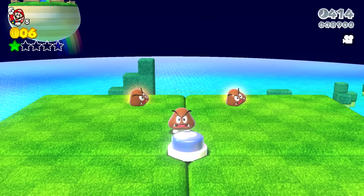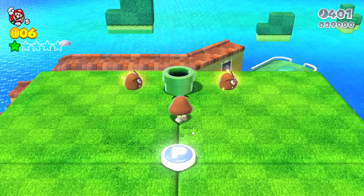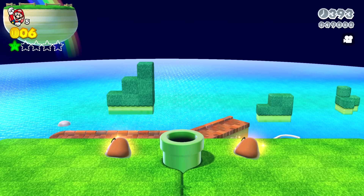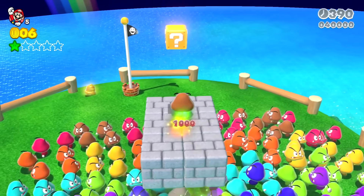There's another P-switch to step on, and when Mario steps on it a warp pipe spawns. Going down the warp pipe, they pop out in a room with Goombas of many, many colors below.